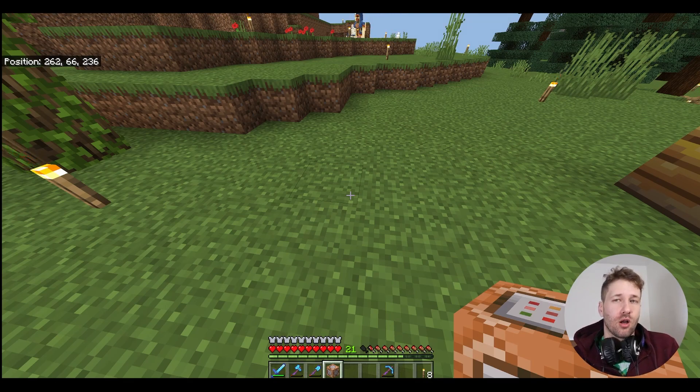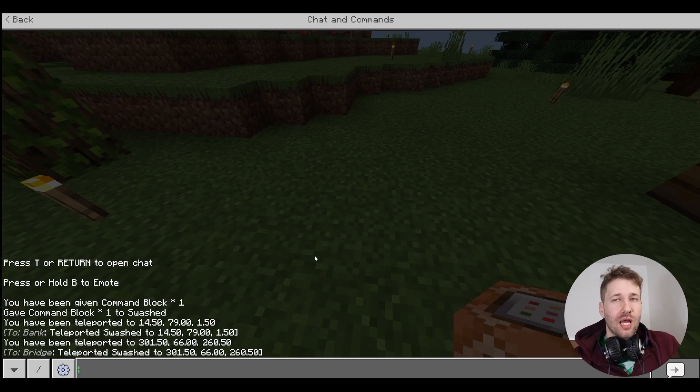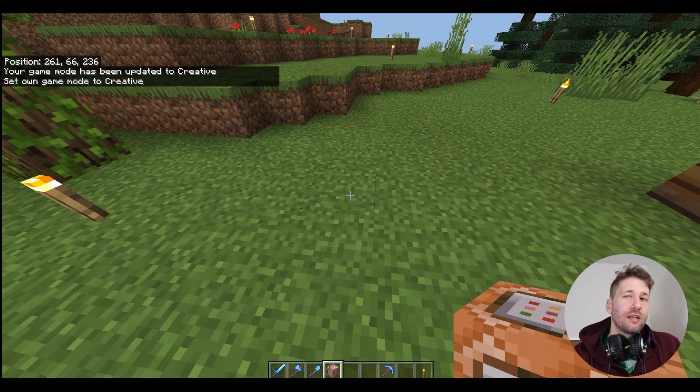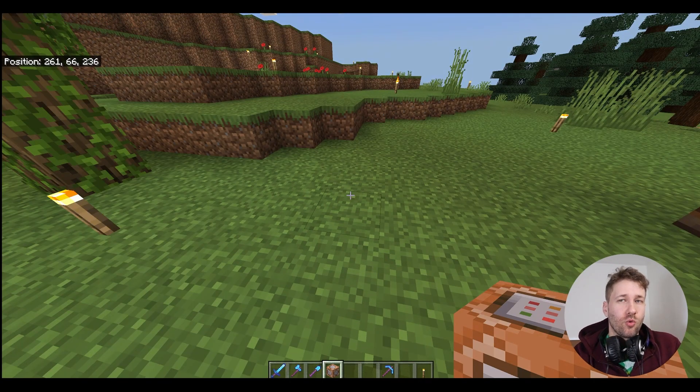You can only place command blocks if you're in creative. If you have the permissions on that realm, you can just type slash gamemode 1 and that's going to switch you to creative mode. You can see my survival UI is gone.